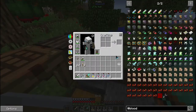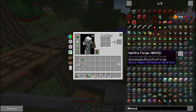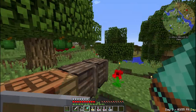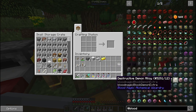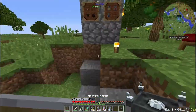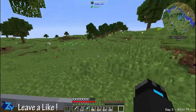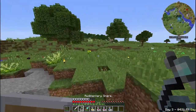Now we have the snares. We need also the hellfire forge. There it is — iron block, two iron ingots, gold, and stone. Four pieces of stone and iron. I have already prepared because I wanted to have it right now. We have the hellforge. I'm going to place the hellforge right here. It's getting dark, so let's wait until it's dark enough so we can actually go hunting.